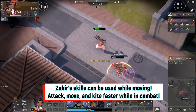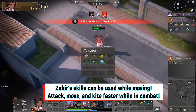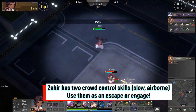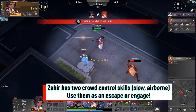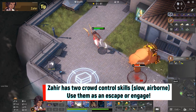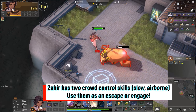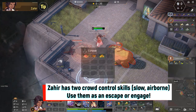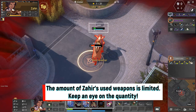Zaheer's skills can be used while moving. Attack, move, and kite faster while in combat. Zaheer has two crowd control skills — use them as an escape or an engage. The amount of Zaheer's used weapons is limited, so keep an eye on the quantity.